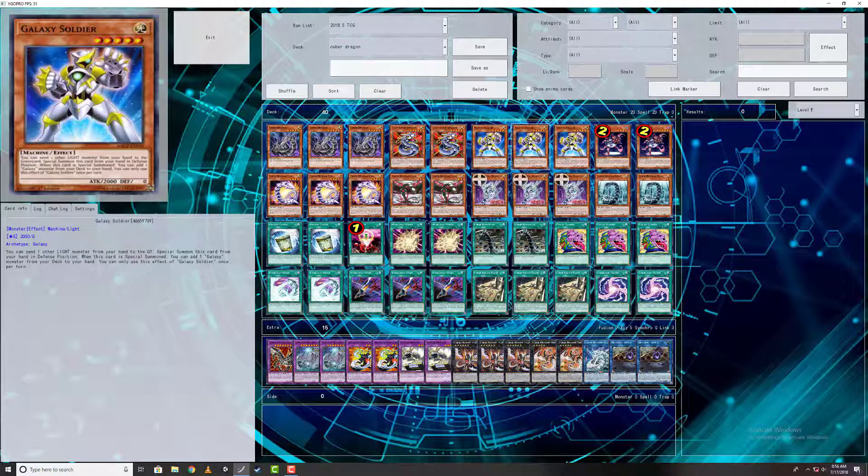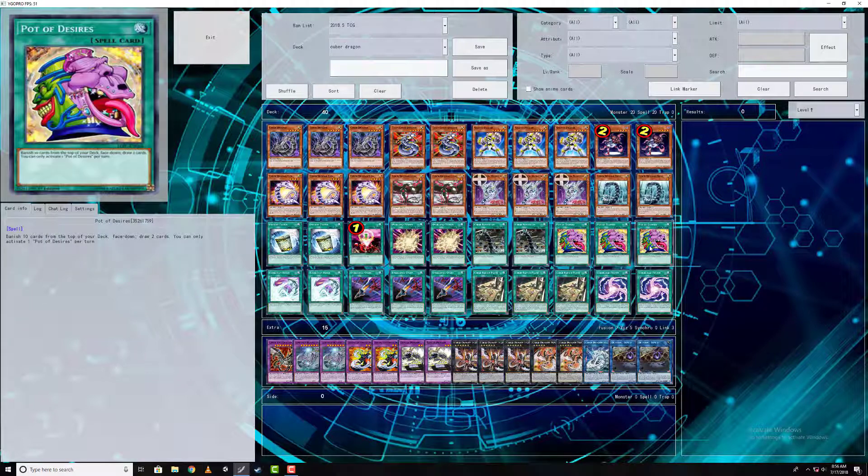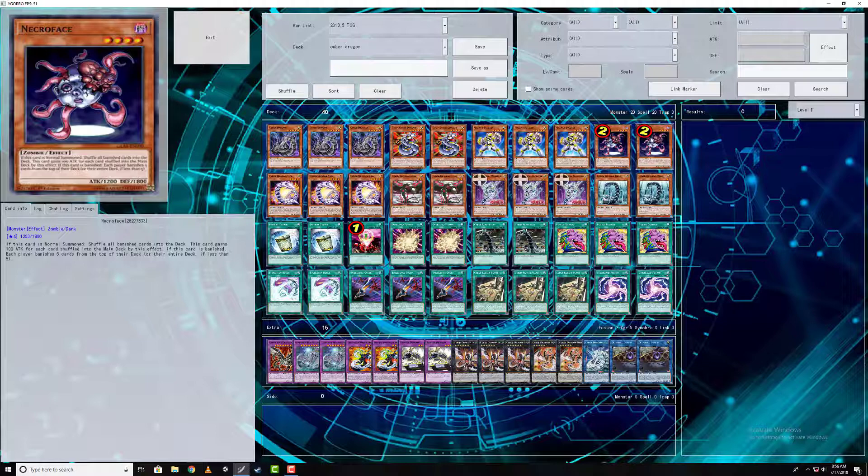Necroface is one of those cards I would probably end up taking out because you don't really need it. I do run Pot of Desires, but even then you don't really need it either — I just ran them for extra consistency and some plusses. Of course, if I play Pot of Desires I always have the recovery for it.